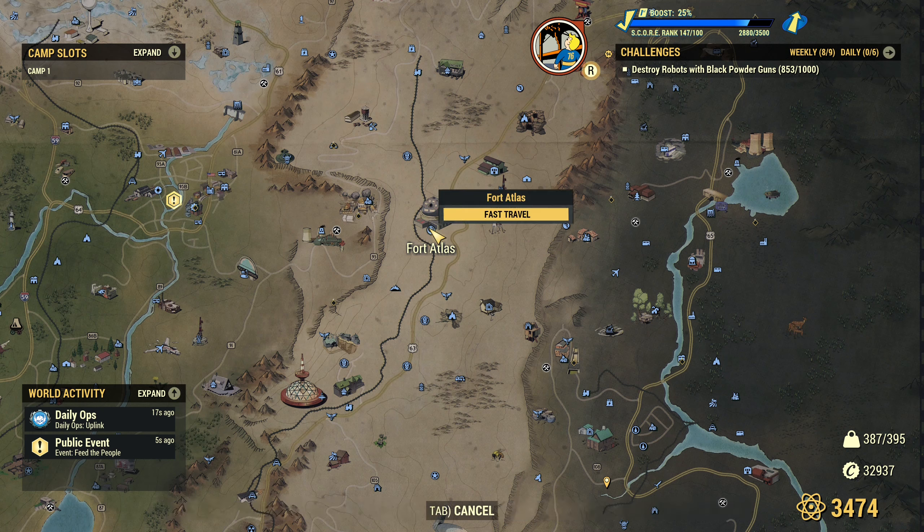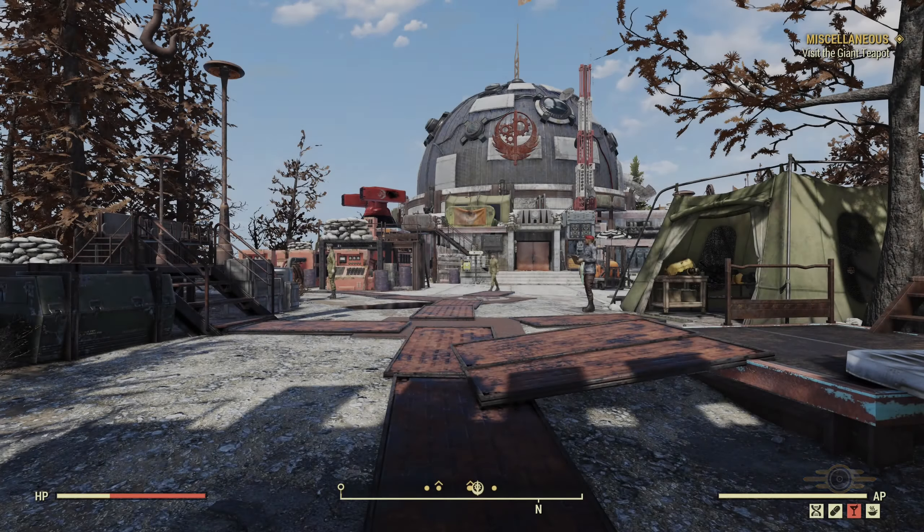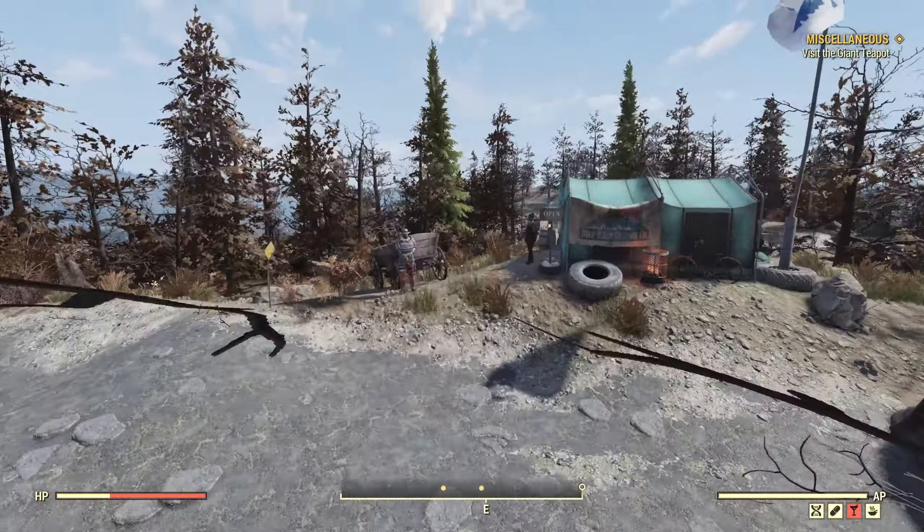Hey fellow Vault Dwellers! Minerva just arrived at Fort Atlas. From the fast travel spawn point just turn right and you will see her tent in here.